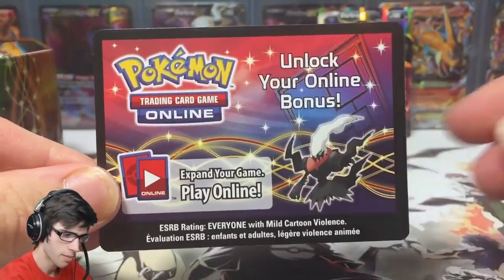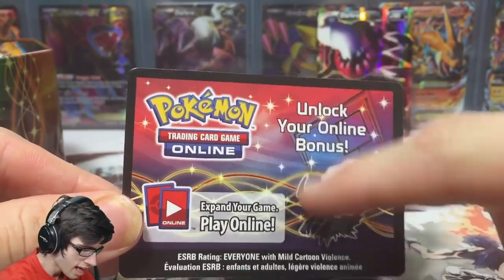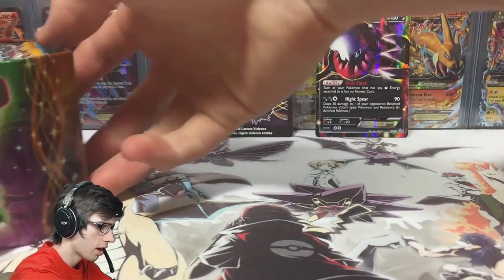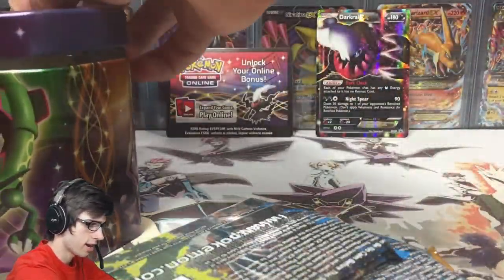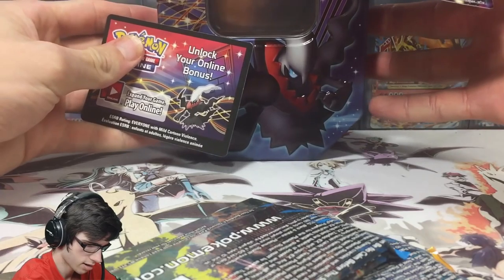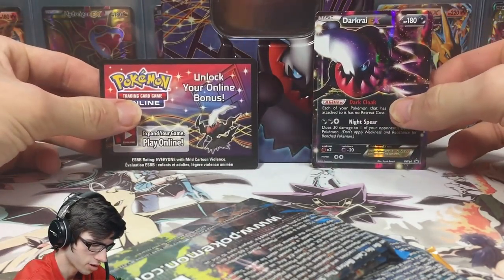Here is the code card. I do like how back in the Black and White series they had a little bit of a design on the back of the code card. I'm going to keep this one for myself today, but I will give out the codes from the booster packs to you guys, so be sure to stay tuned for those.